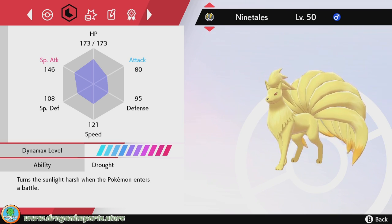With the EVs, I went full special attack and HP. I think Ninetales needs to last longer rather than worrying about speed. As you can see, the speed stat on Ninetales is pretty good — 121 base at level 50. I think you get a lot more bulk out of HP, and if you can stay around longer, you can do more damage.